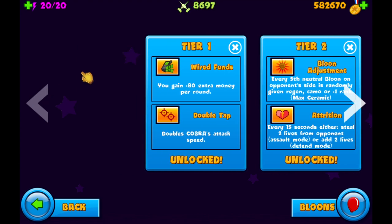When you start your games, you're going to want to get up two Wired Funds at the beginning. What Wired Funds does is every round you gain $80. It's not as efficient as farming, but it is still efficient. Unless they anti-stall and you can't get up two Wired Funds — in that case you only want to get up one. I'll show you that later in a game example.